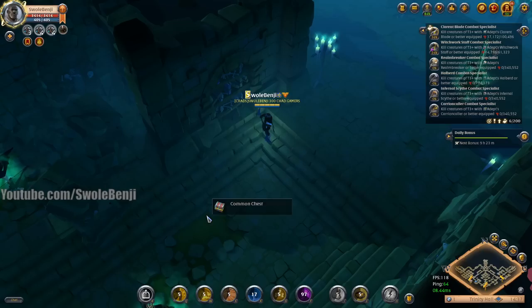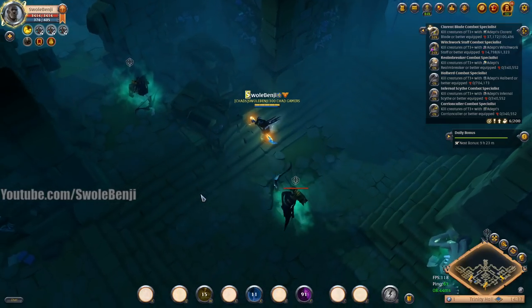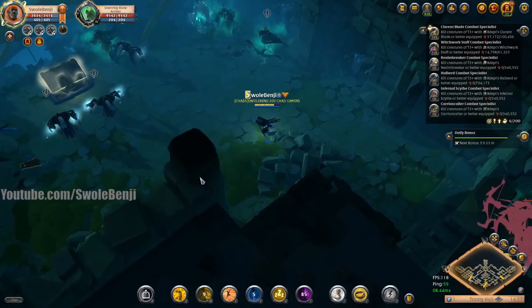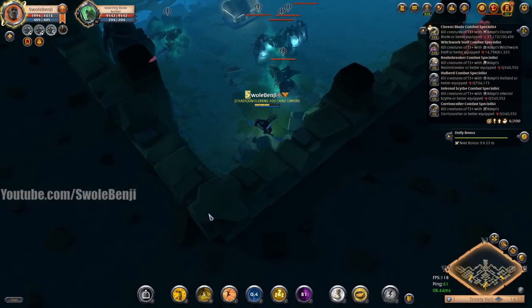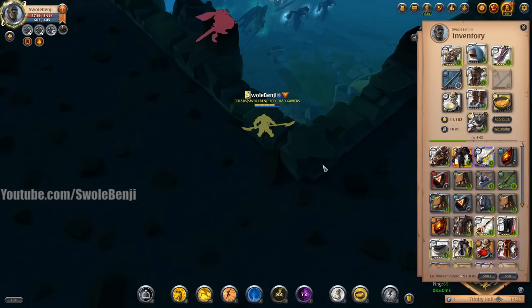I need to make my way back to the double-bladed staff and navigate to that chest. We have two more invises, with another almost ready. Let's find a safe spot — maybe that corner. I'm going to use my helmet's invis. I don't know if this guy patrols down here, but we still have one more invis just in case.